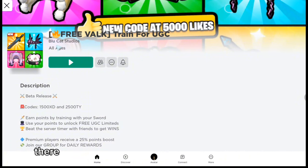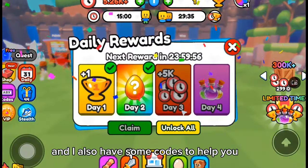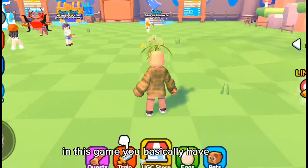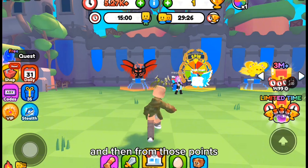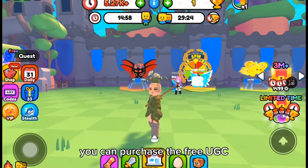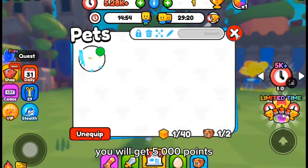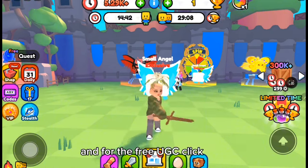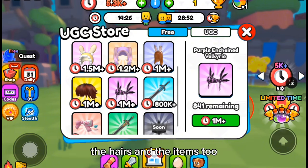In the game Train for UGC there are lots of cute free hairs and items available, and I also have some codes to help you out. In this game you basically have to train, and by training you will get points. From those points you can purchase the free UGC — for every 15 minutes you train you will get 5000 points.